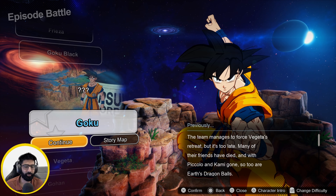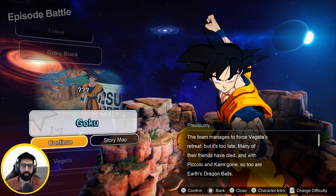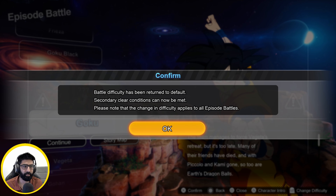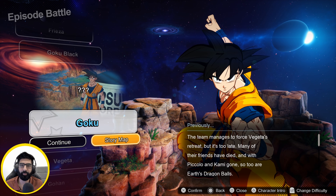Hey, what's going on everybody, welcome back. I know it's been a while, but I've noticed that a lot of people are having a little bit of trouble with beating Graded Fujita in Dragon Ball Sparking Zero on the regular difficulty. Let me show you how to beat him. I beat him on my first try.